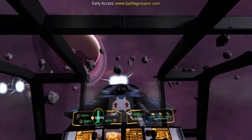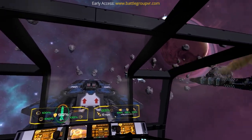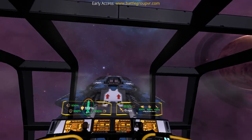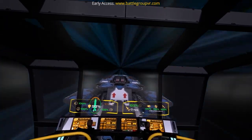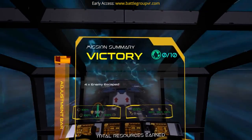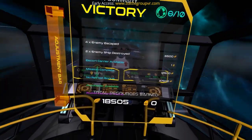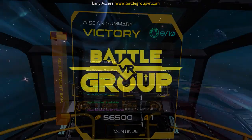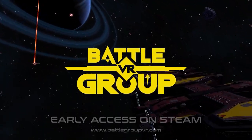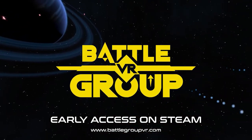So yeah, overall it works pretty well. All this is available on the Early Access Beta right now, so if you want to try this out, check out the Steam page below and you can test it today. Looking forward to your feedback and some crazy ideas on what you want for voice command or the game in general. Visit us at battlegroupvr.com and I'll see you on the bridge. This is Commander Ken, signing off.